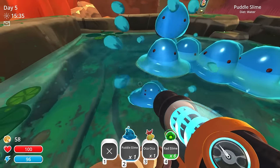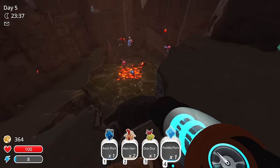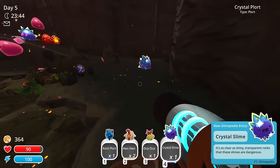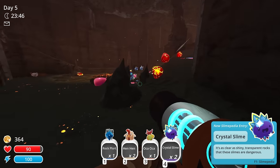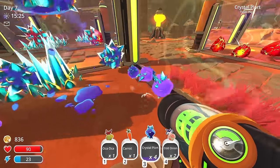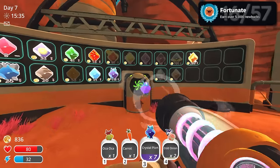Cute little girls. Because I was very poor, I went on an expedition to find more valuable slimes. I put my newly-gathered crystal slimes in their corral and started milking them for their plorts, which is how I got my next achievement, Fortunate — earned over 5,000 new bucks.